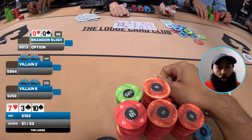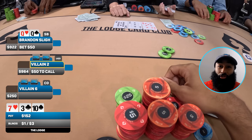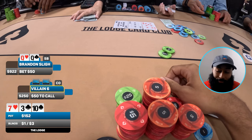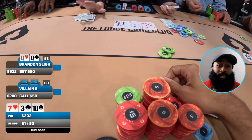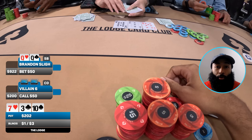The flop comes seven-three-ten rainbow. If there's ever a good flop for the ladies, this is it — slightly connected but not really, and a rainbow board with no flush draws. Let's just hope somebody has some ten-x so we can start building this pot. Being the aggressor pre, I put in a bet of 50 to go. The UTG straddle lays down their cards, but cutoff calls.